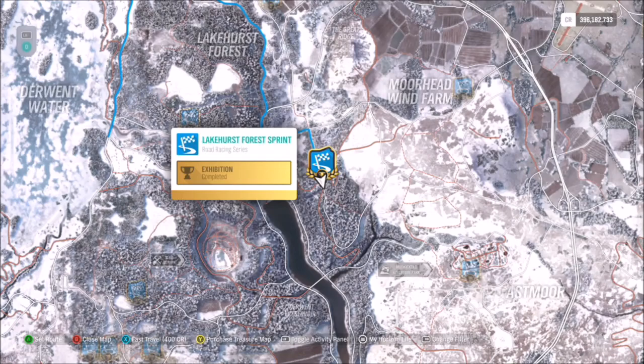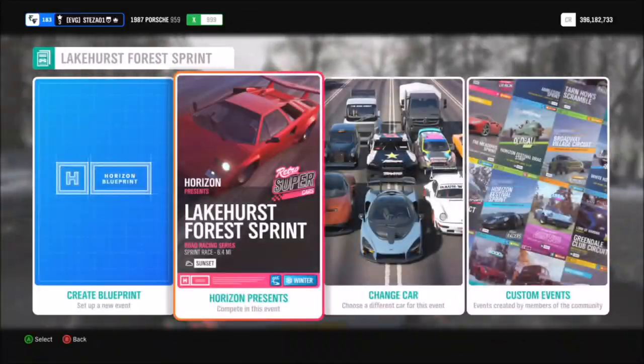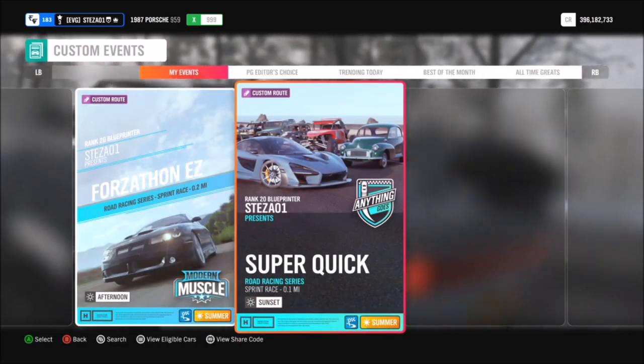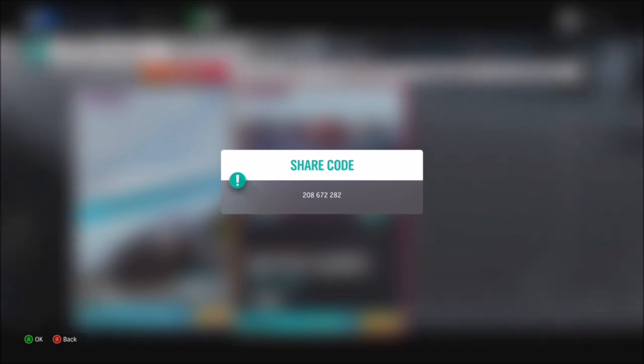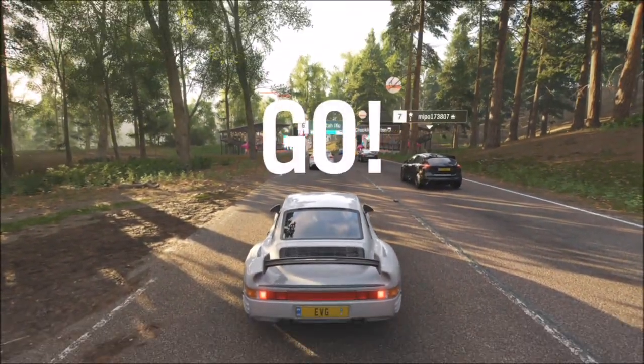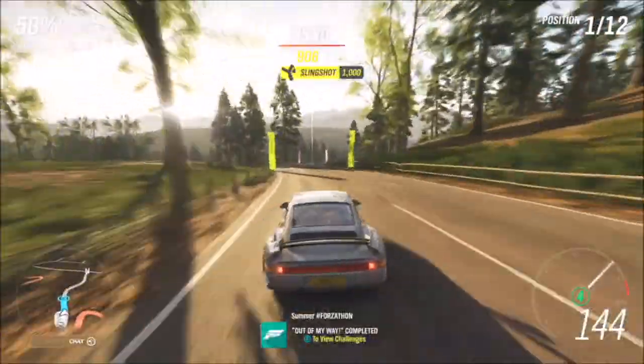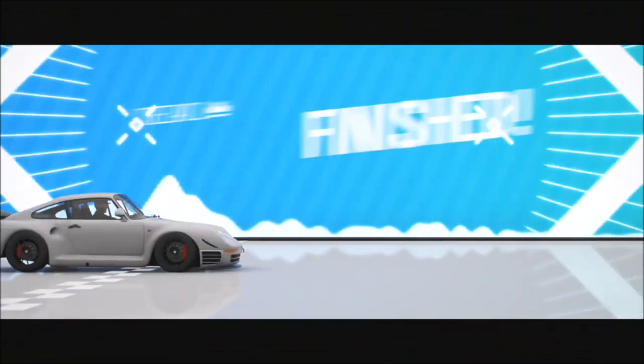The first challenge just wants you to win three road race series events. I recommend heading over to the Lakehurst Forest Sprint to complete these. The reason I say to go here is because I've already got a 10-second quick and easy race set up. Under my custom events I've got one called 'Super Quick' and the share code for this is 208672282. It's a really easy challenge — just a rinse and repeat. Once you win the first one, do it two more times and you're done. It takes about 10 seconds, super easy.